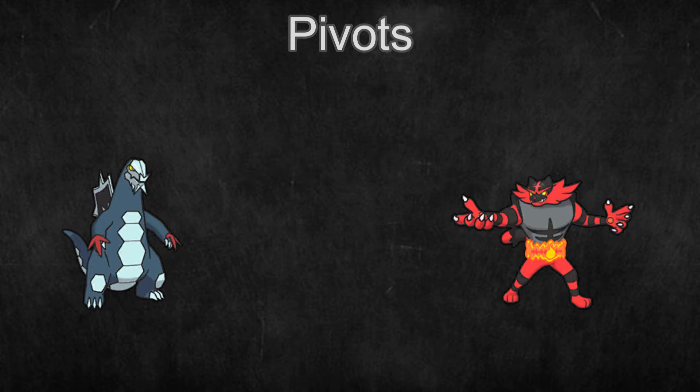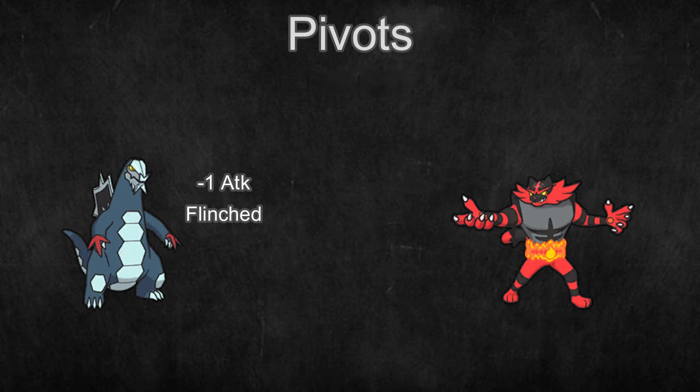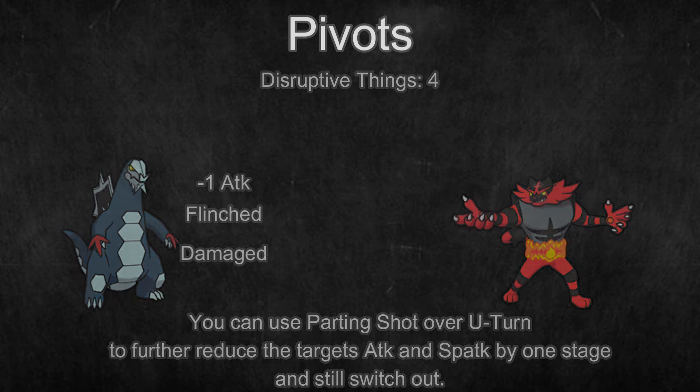It's so powerful for a few reasons. Intimidate lowers your opponent's damage output. Fake Out locks a Pokemon down for a turn, allowing your other Pokemon to get in damage, set up, or reposition. And U-Turn allows you to deal some damage and then switch out after seeing if or what your opponent switched into. This line of play lets you switch your Pokemon around much more freely and keep tempo up with Fake Out or Intimidate.